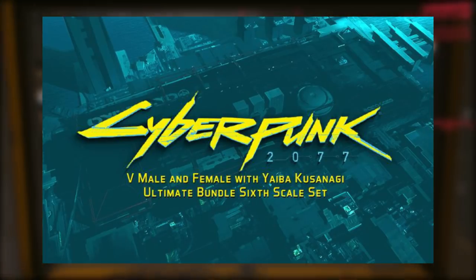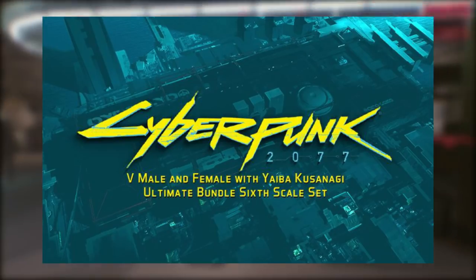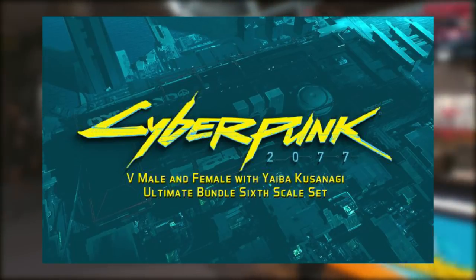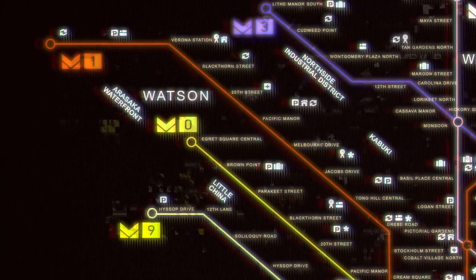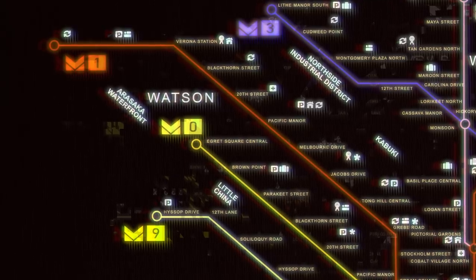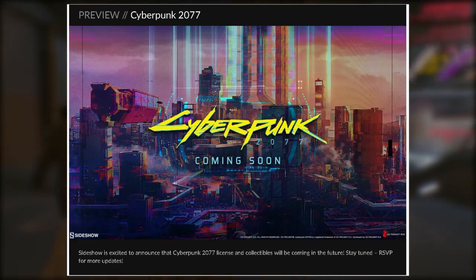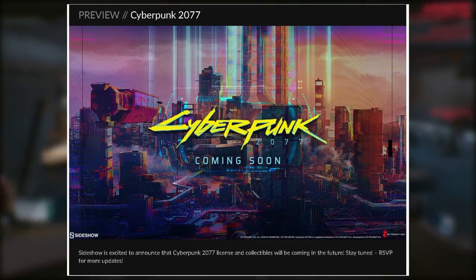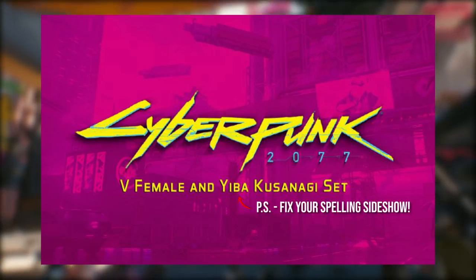Next up we have a new promotional image from Sideshow, which is making high quality statues of Silverhand and V for Cyberpunk 2077. In this image we see what appears to be an in-game screenshot of the Arasaka waterfront — a location that seems to be dominated by Arasaka in the north of the map near Watson, according to the metro map we have seen in the past. We have also seen another image of Night City in its entirety from Sideshow, and to me this looks like it might be an in-game screenshot.